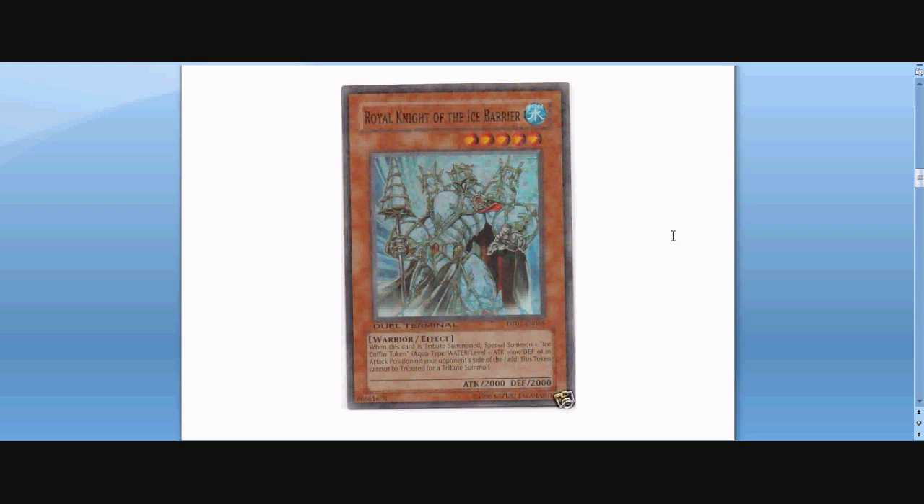Royal Knight of the Ice Barrier — it's a pretty interesting one as well; I like the art of this one, it's pretty cool. 2,000 attack, 2,000 defense, 5 stars. Its ability is that when this card is Tribute Summoned, Special Summon one Ice Coffin token. The token will be an aqua type, water, level one, attack 1,000, defense 0, in attack position on your opponent's side of the field, and this token cannot be used as a Tribute for a Tribute Summon. That's kind of an interesting card — I really like the art because it just looks really cool.